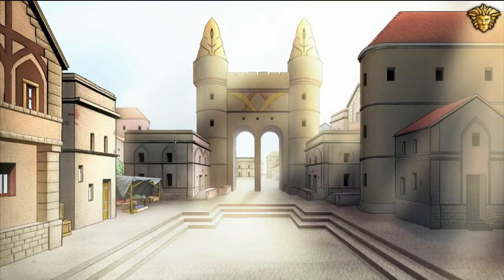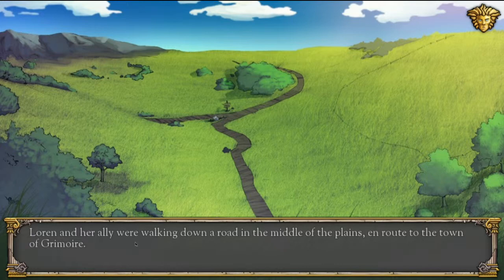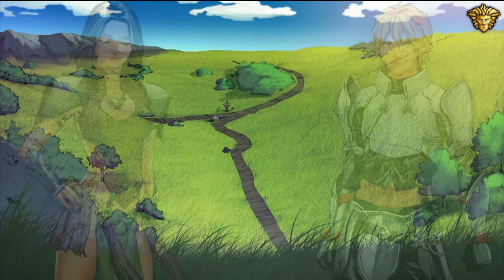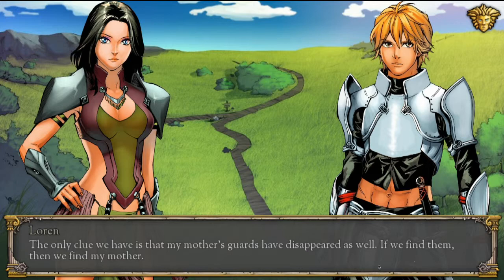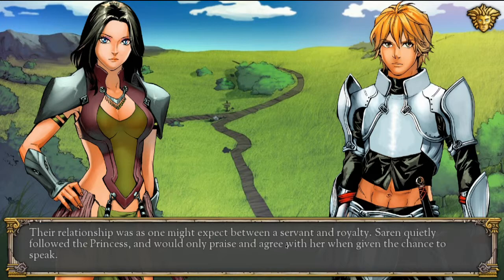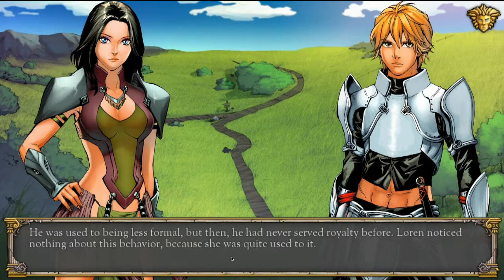Lauren and her ally were walking down the road in the middle of the plains en route to the town of Grimoire. Though Lauren was quiet, Saren knew that she was thinking only of saving her mother. 'The only clue we have is that my mother's guards have disappeared as well. If we find them, then we find my mother.' 'Not necessarily.' Their relationship was as one might expect between servant and royalty — Saren quietly followed the princess and would only praise and agree with her when given the chance to speak.